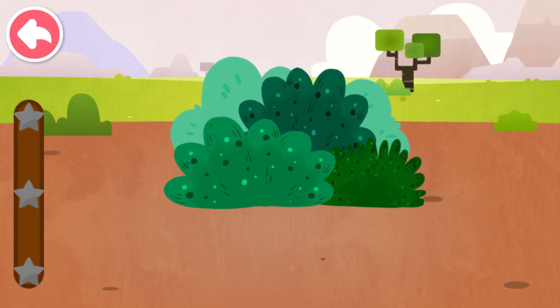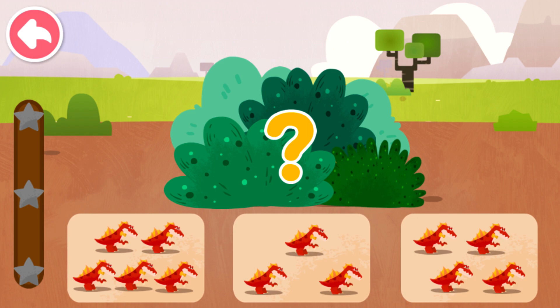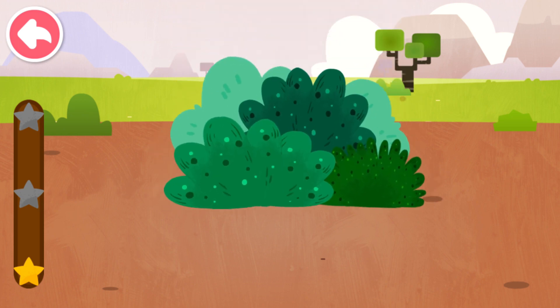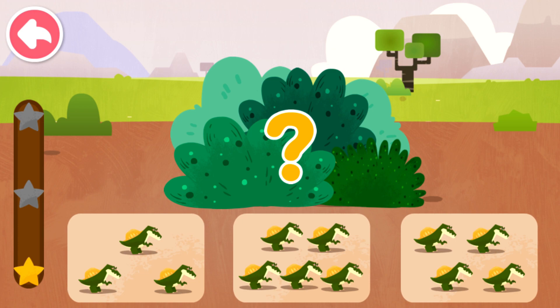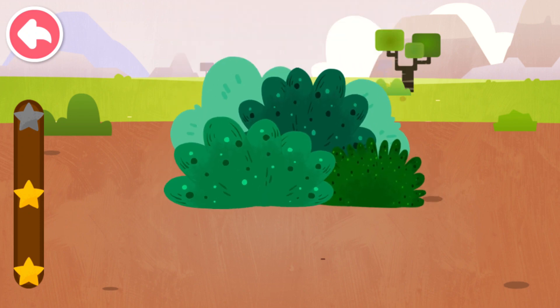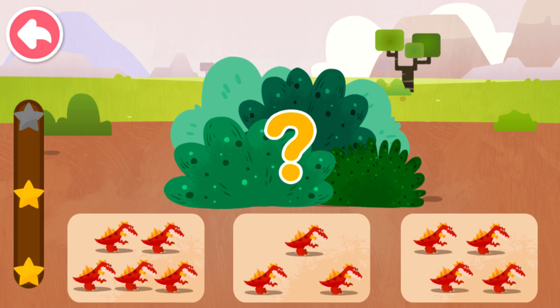Observe closely and see how many dinosaurs are hiding in the grass. How many dinosaurs are there hiding in the grass? Four. How many dinosaurs are there hiding in the grass? Four. How many dinosaurs are there hiding in the grass? Four.